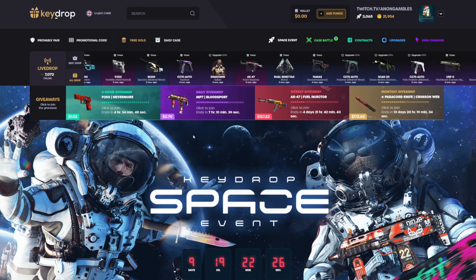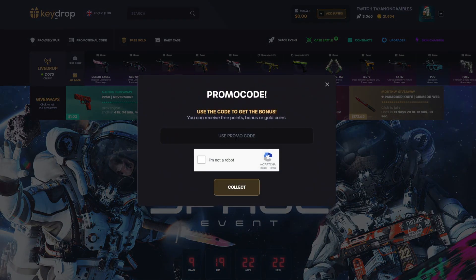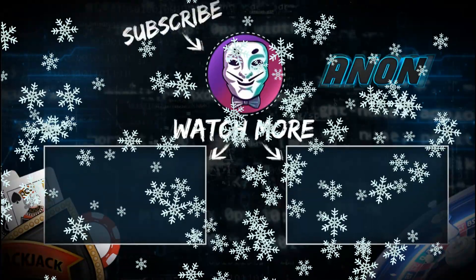Thank you guys so so much for watching today's video. If you want to try this out for yourself and get a five percent deposit bonus and some free money, click the promotional code button, use my code ANONYT — A-N-O-N-Y-T — since we're not on YouTube, then click collect. Thank you guys so much for watching, make sure you're staying happy and healthy, I'll see you in the next one, peace.